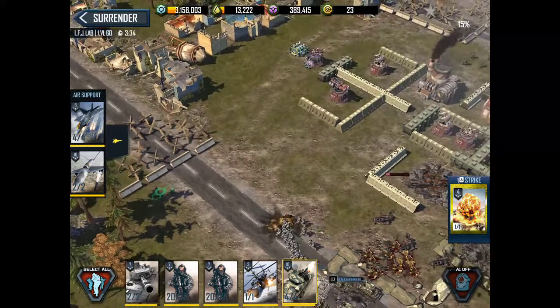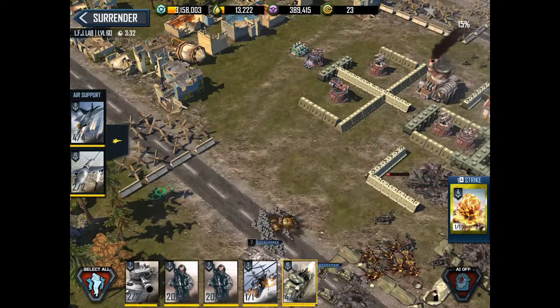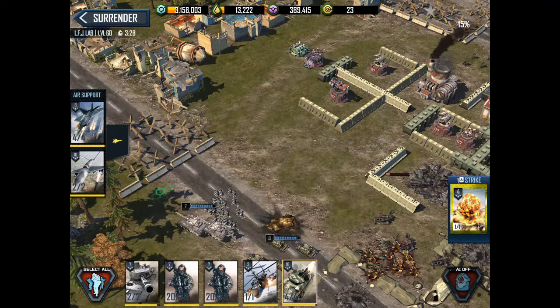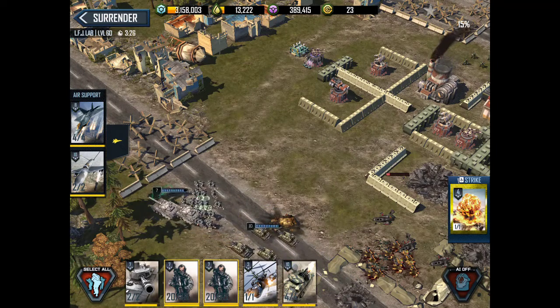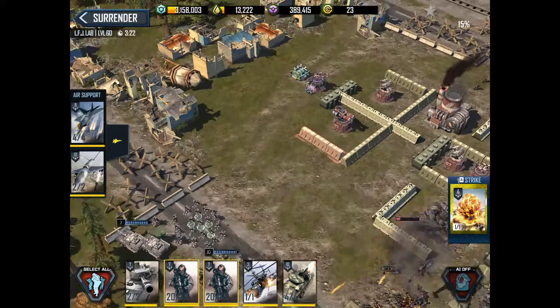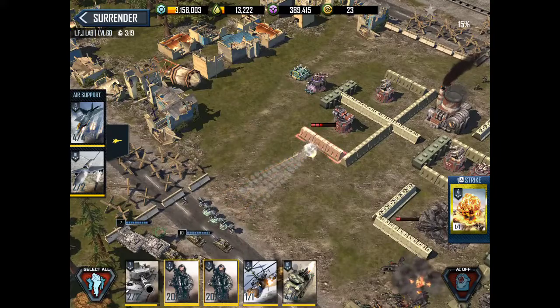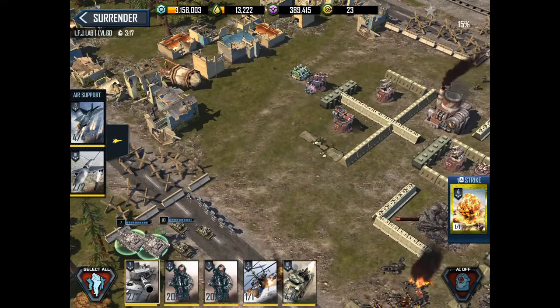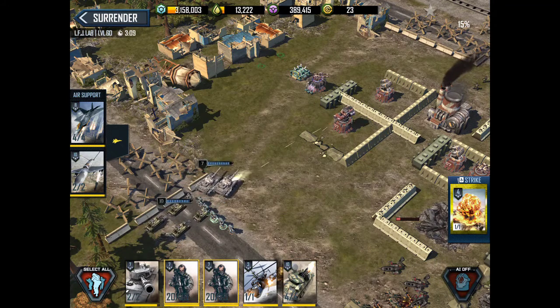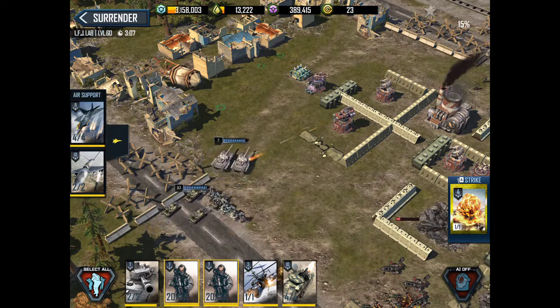Move everything up here. You want the bores to take out that wall over there. Bring your tanks up near that transformer. Move the Zeus as well. Make sure your tank moves first so it draws the machine gun.